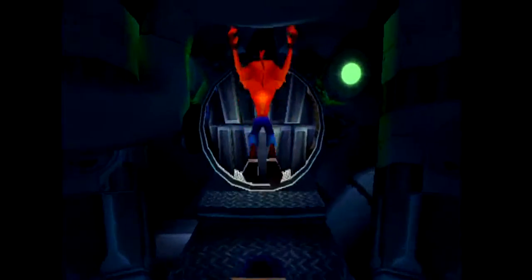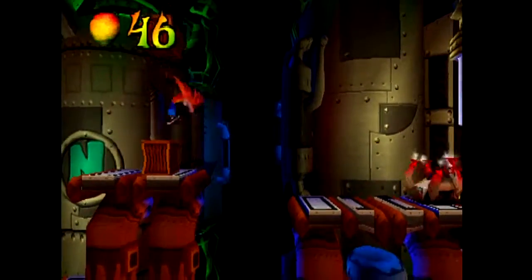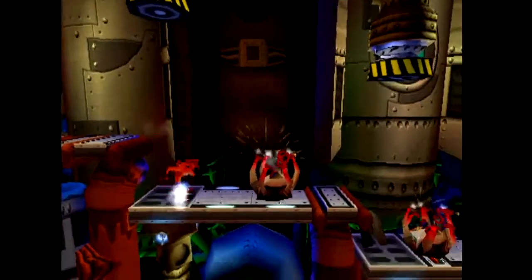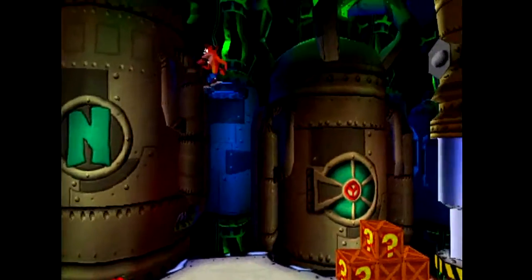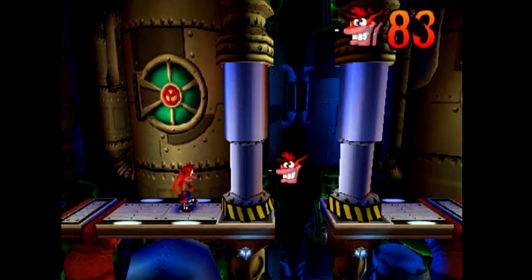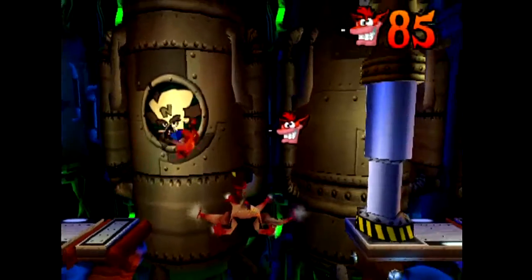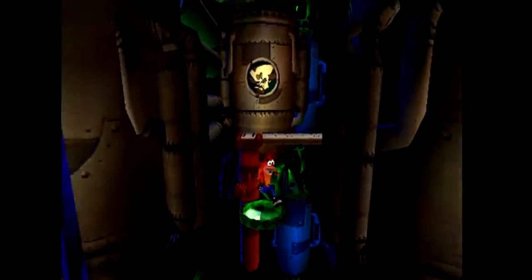And now for the final level of the game. It's another one of the space station type levels. Going back to the whole thing with Engine — one conflicting thing about my theory would be the fact that one of the levels isn't in the space station here. Maybe Engine was secretly jealous that Cortex was letting Crash do all this stuff while Engine was just twiddling his thumbs. It's a possibility, but I kind of doubt that.